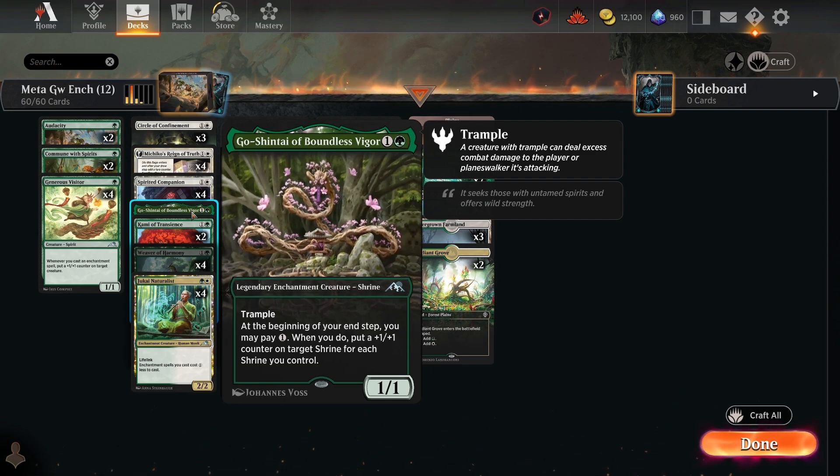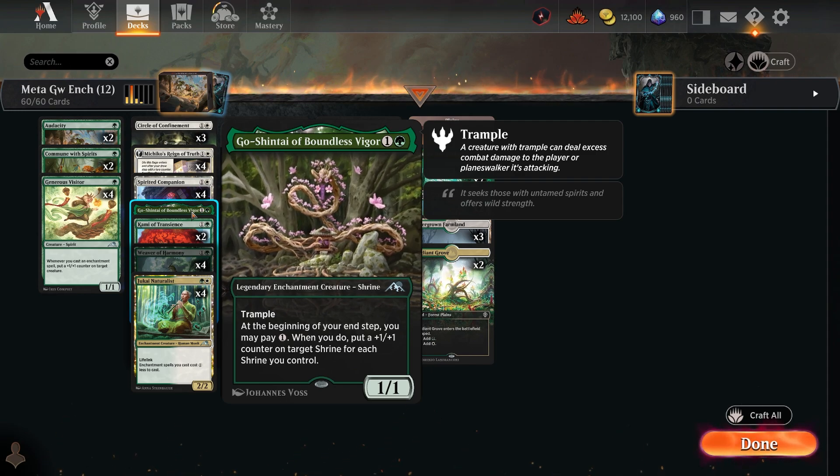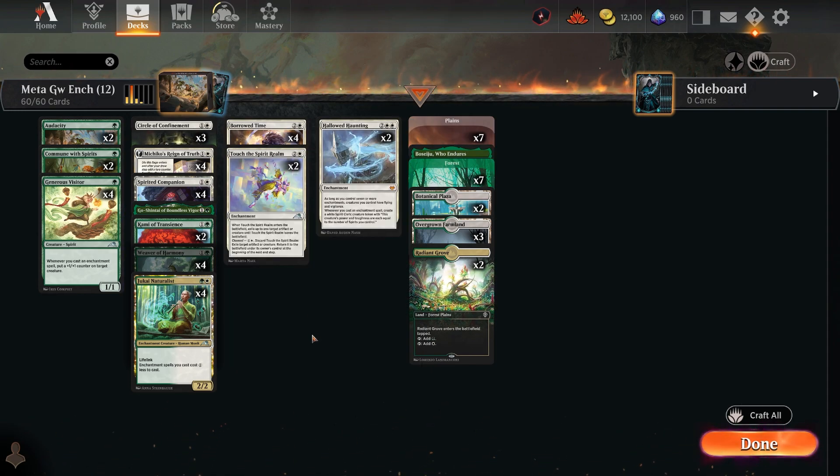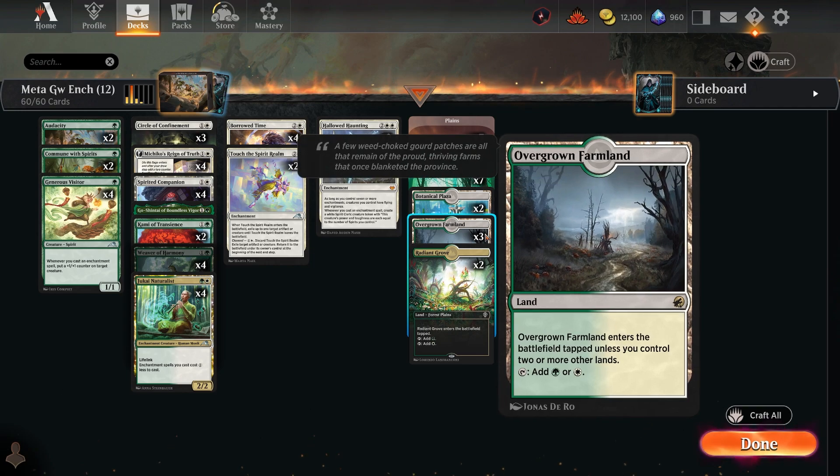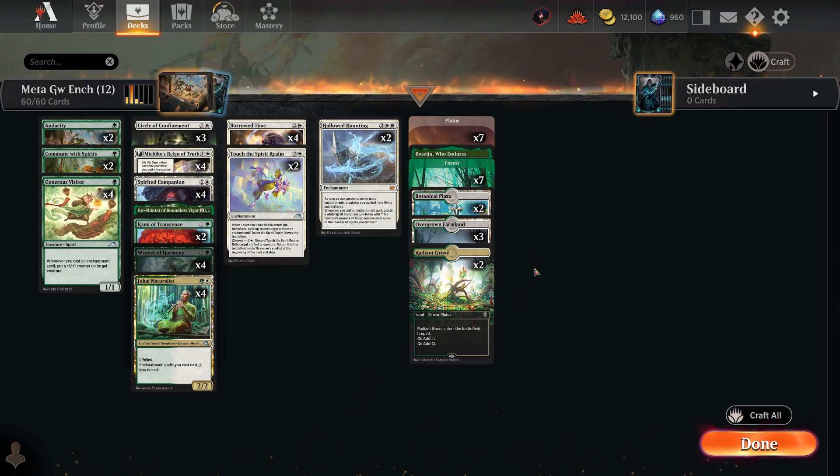Audacity is a newer addition — the enchanted creature gets plus two plus two and trample, helping get over tokens. When it goes to the graveyard you draw a card. For one mana it does a lot. There's also a single Go-Shintai of Shared Purpose for more trample. This deck is really good with 12 rares and a low mana curve. The first upgrade priority is always the lands — adding more Overgrown Farmlands or Boseijus will improve consistency.